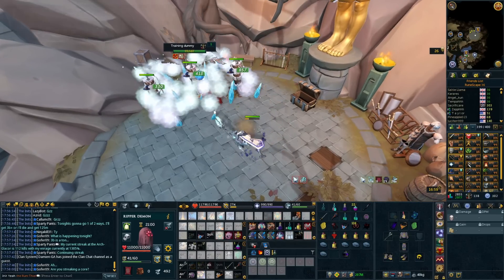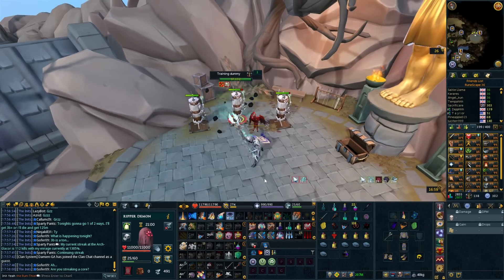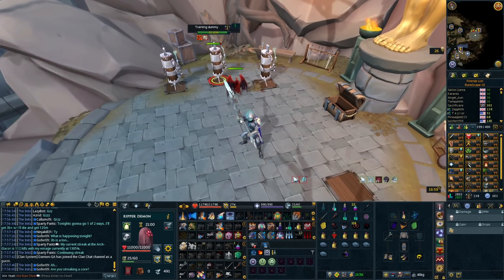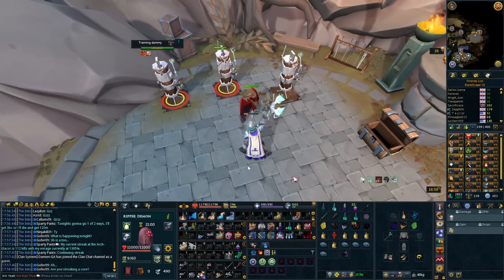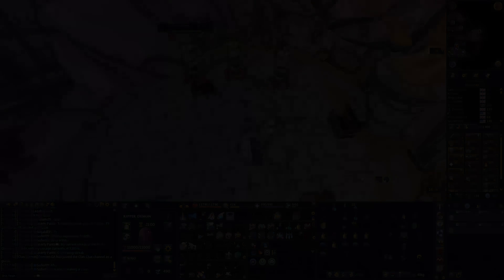So you're going to channel with your dual wield using Greater Chain, then cancel the Greater Concentrated Blast after two hits by swapping to your staff, then use Gothic staff, then use Omnipower, and it'll look like this. As you can see, all of the hits are going to come through and get stacked up on every single target. That's a lot of damage. Afterwards, all you're going to want to do is throw out a Dragon Breath on a couple of the mages, which will clear the first room.